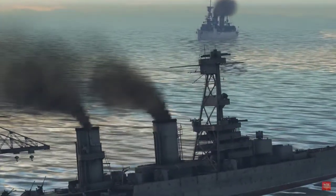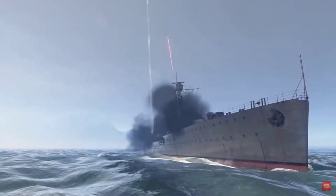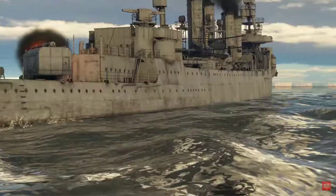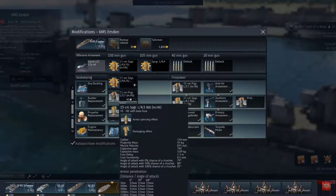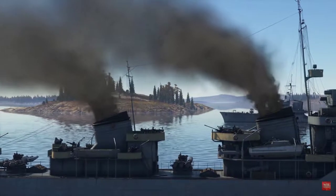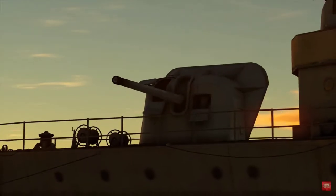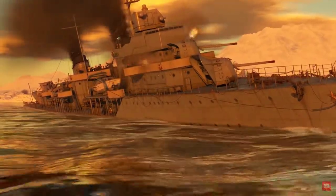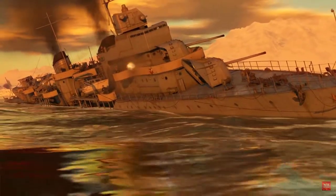Study your enemies and get used to particular shells against particular targets. If an AP shell didn't connect with a module, it can go through a ship entirely. HE shells with tail fuses might not explode within a target if the side of the ship being hit is too thin. At the same time, if your shell with a delay fuse went through a ship without exploding, you still deal some kinetic damage — there will still be a breach.